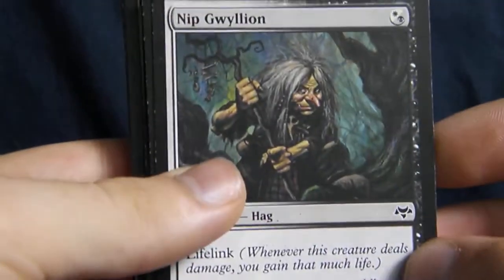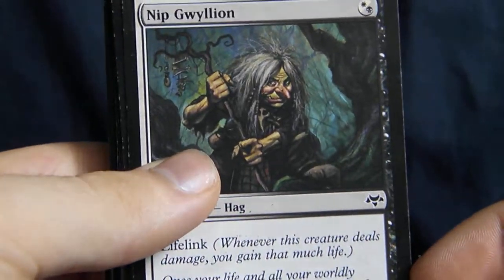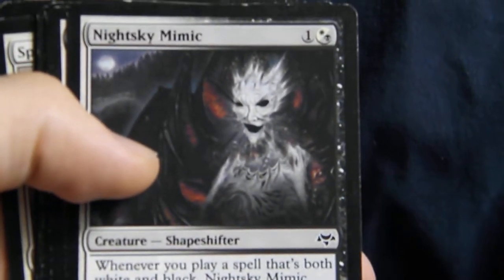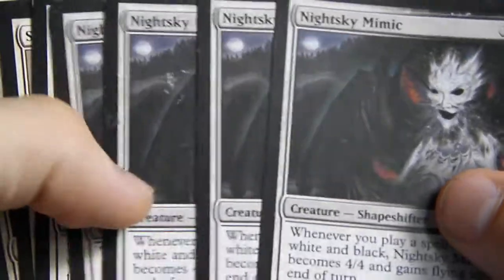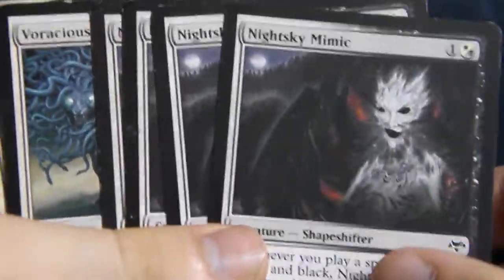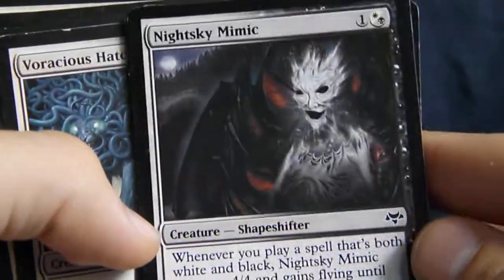Creatures. This card is just the best card ever. That's why there are four of her in the deck — because she's amazing. And to go along with that, another Eventide card: Night Sky Mimic. If it's both white and black, you got a 4/4 flyer, and that's pretty great, especially if you can get that out on turn two. Then on turn three you drop another Gwillion. Night Sky Mimic is just great.